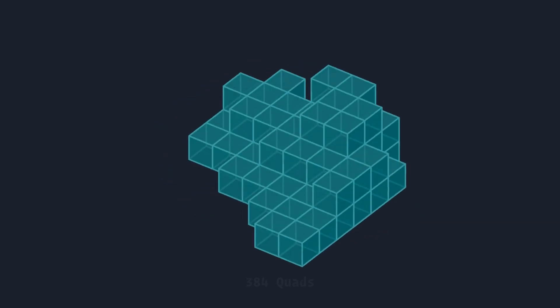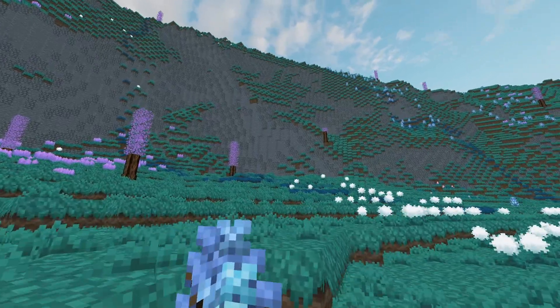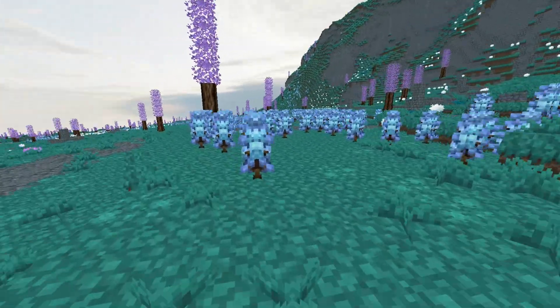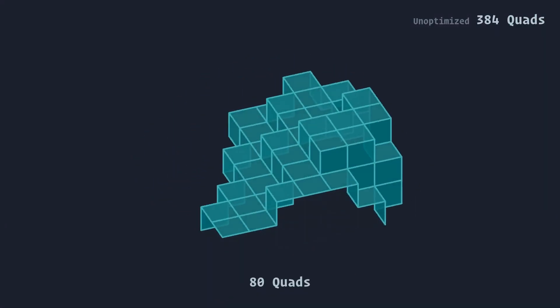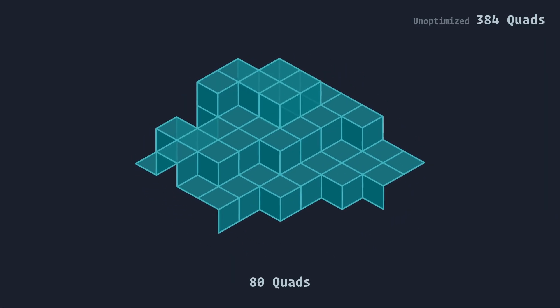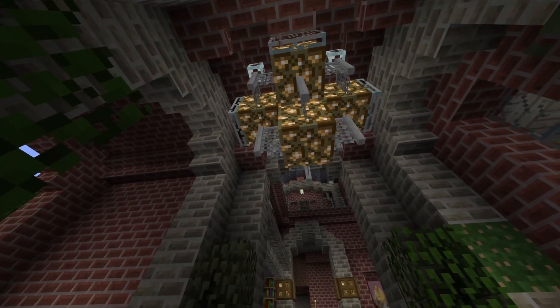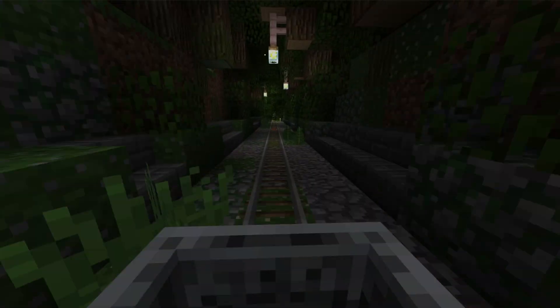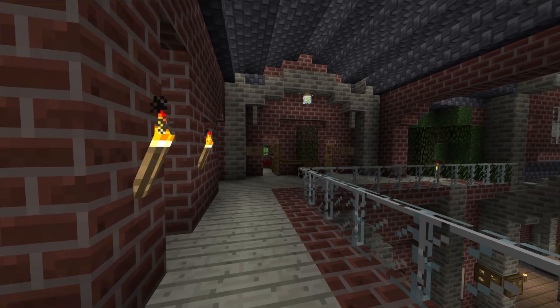The most naive way to convert a chunk into a mesh is to take every block, create a quad for each side, and shove it all into a big list. But doing that wastes a ton of geometry rendering faces covered by other blocks. So let's remove all the faces obscured by other geometry. This seemingly small optimization makes an insane difference — just by omitting covered faces, we end up with only a fraction of a percent of our original quads in any given scene. Shockingly, this is as far as most voxel games go. Minecraft, the most famous voxel game on the planet, just stops right here, and some players really struggle to get more than a slideshow FPS. Surely we can do much, much more.